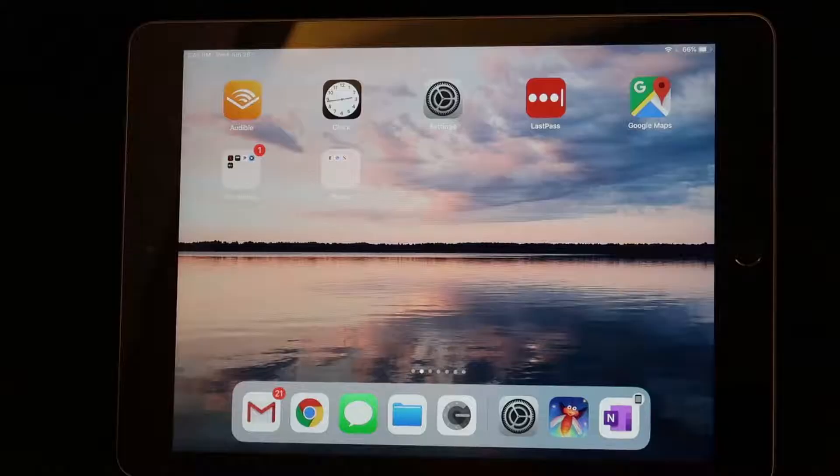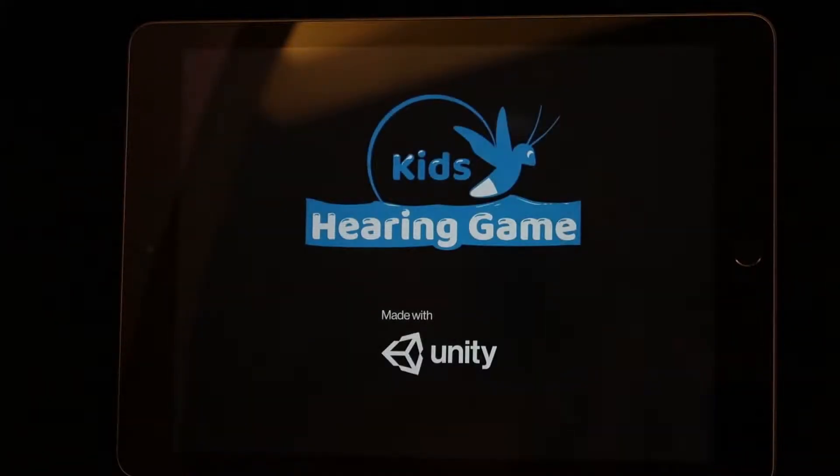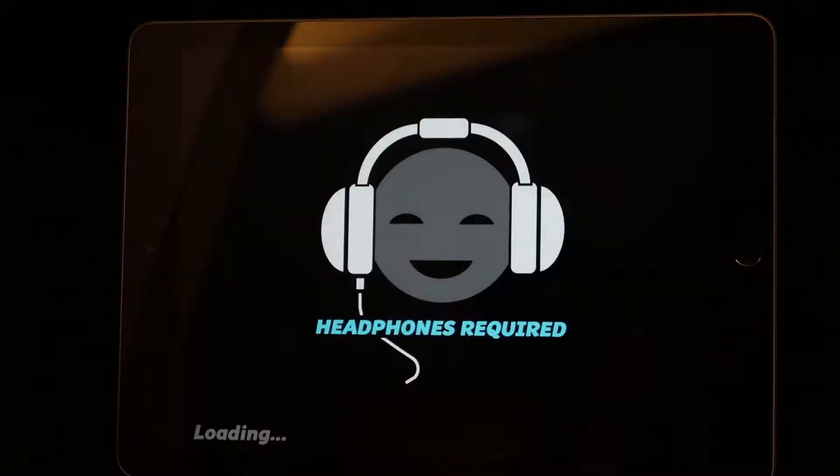Find a quiet room — the quieter the better — and begin the test. Start the game by touching the Firefly icon. The application will launch and you will see a couple of startup screens, one reminding you that headphones are required.